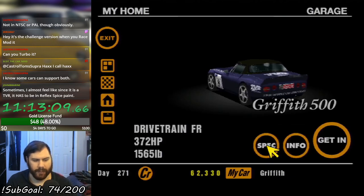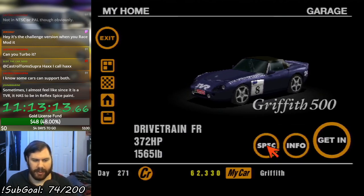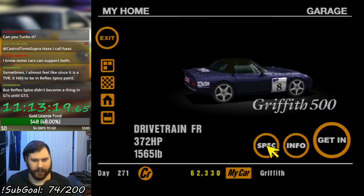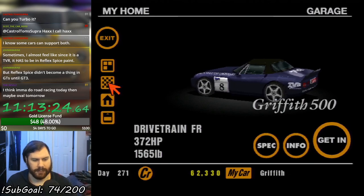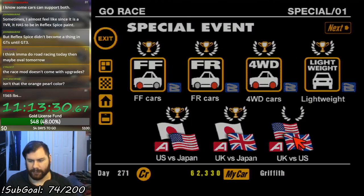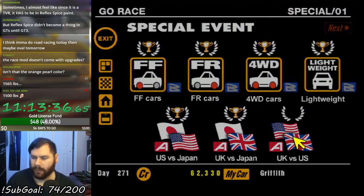That power number is not really good, but it's also super light — fifteen hundred pounds. That's really light. Let's give it a shot. Race mod doesn't come with upgrades — it basically gives you all three stages of weight reduction and a racing body kit.